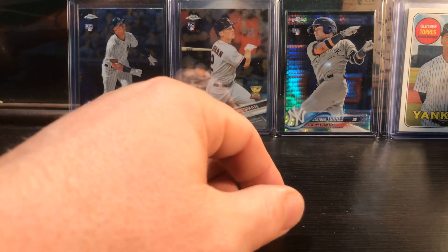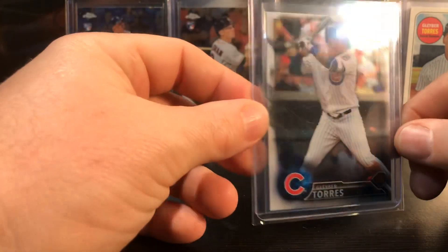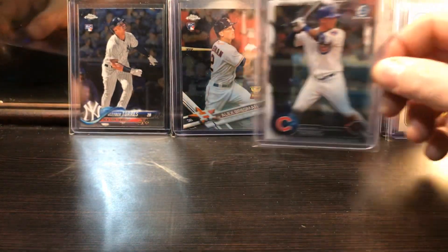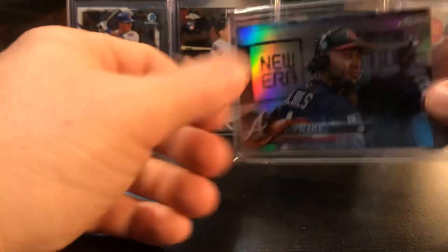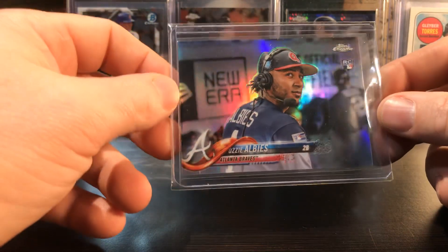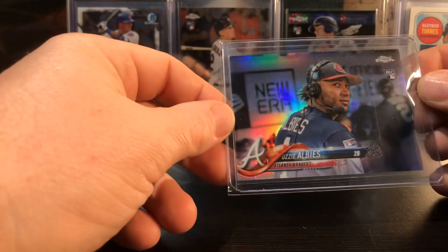Last year I didn't buy very many High Numbers, and this year either - maybe I'll find some on clearance. This is a cool card - I remember getting this one off of SportLots for real cheap, Bowman Chrome. There's Ozzie Albies - that's cool. This is a short print Chrome rookie. He's got the announcer next to him - it's a short print refractor. It's a sweet card, really nice.